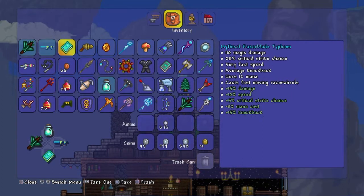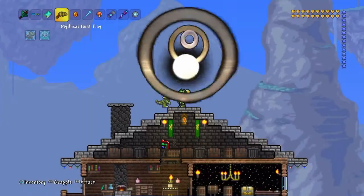Coming in at number three, we have the Mythical Razor Blade Typhoon. This weapon is really good going up against enemies. It does 110 magic damage, an extra 28% critical strike chance, very fast speed, average knockback, and uses 12 mana. It casts fast-moving razor things that fly around your enemies. It gives an extra 15% damage, 10% speed, 5% critical strike chance, reduces mana cost by 11%, and an extra 15% knockback. They follow your enemies, which is why it made number three — one of my favorites.